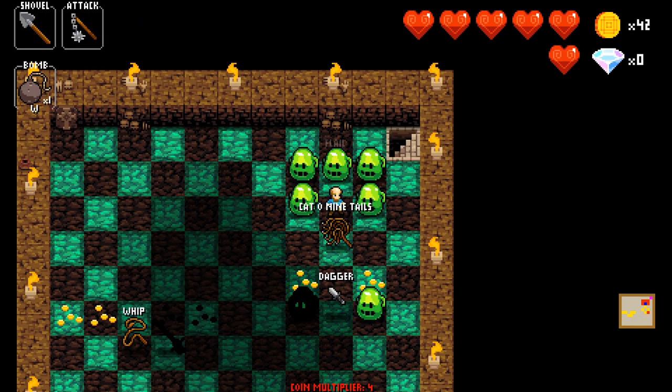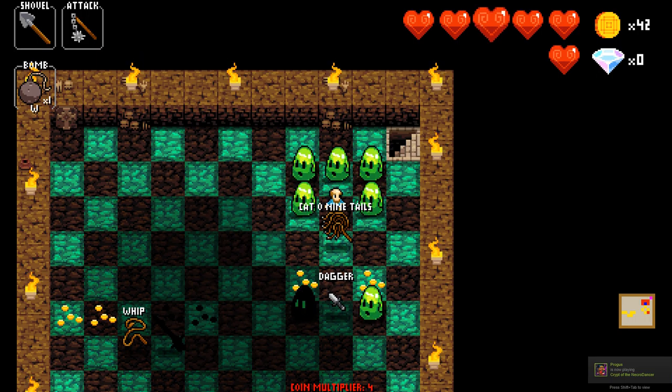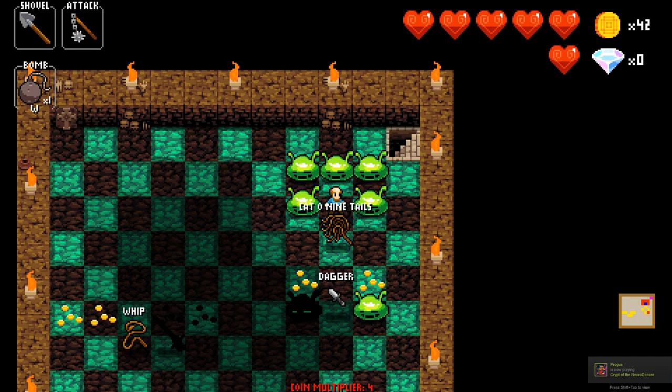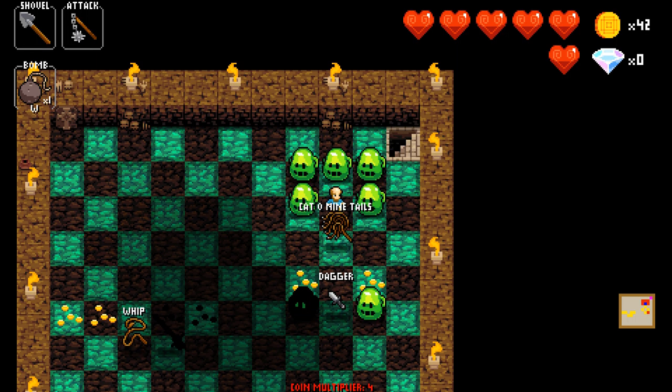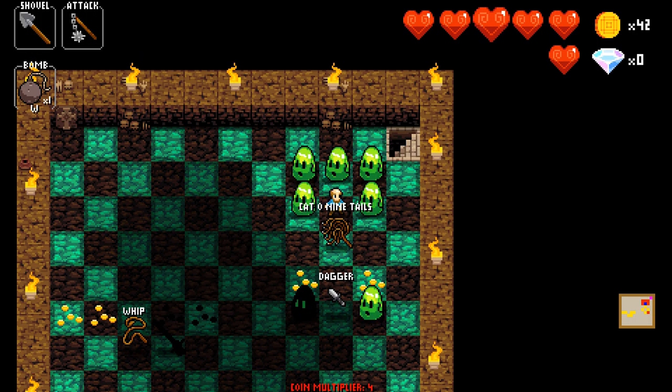And here we have the flail. It attacks around you in the same pattern as the whip, but it attacks them all at the same time and knocks back the enemies it can't kill. The knockback is really useful in clearing minibosses because you can just pin them against a wall, keeping them from doing anything while you attack them.